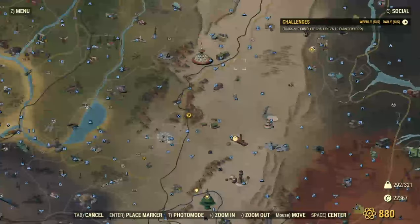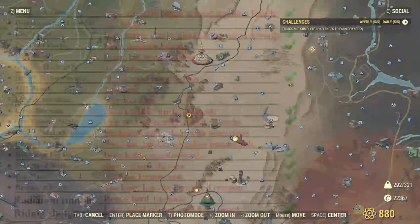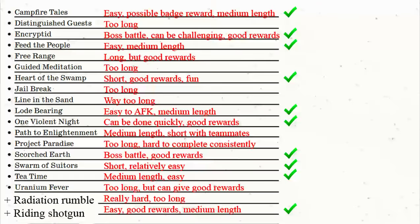Let me quickly grab the list of events and show you which ones are worth doing and which ones aren't. When it comes to public events, these are the currently in-game events you can find, plus the two that I added at the bottom which were added in the Wastelanders DLC. There's a little description of how or why they might be worth doing or not. Just pause the screen if you wanna read them. The ones with a tick are the ones you need to look out for. If you want treasury notes quickly and efficiently, these are your best bet, and some of them will give you really valuable rewards as well.